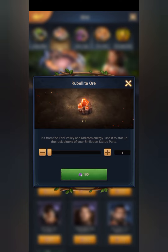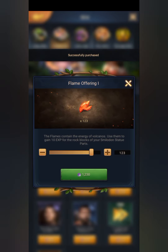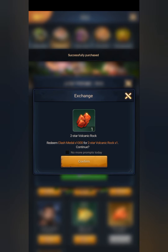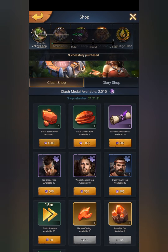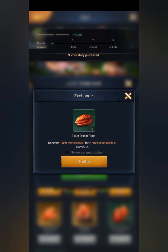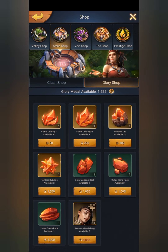Next shop is the arena shops. First is the plan shop — best buy here is the ore and then the flame offering. And if you have extra you can buy the three rocks if you have extra points or medals. Next is the glory shop.